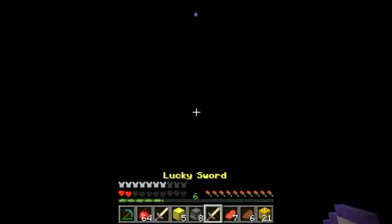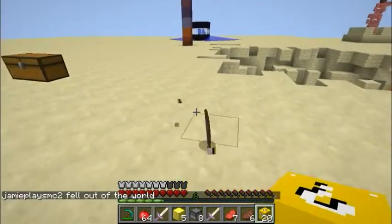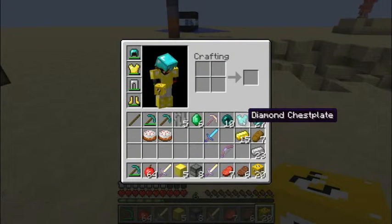I found the world! Next we've got a lucky bow - he's a lucky bow. We don't have any arrows though. Chestplate - so we don't have to use too many diamonds.